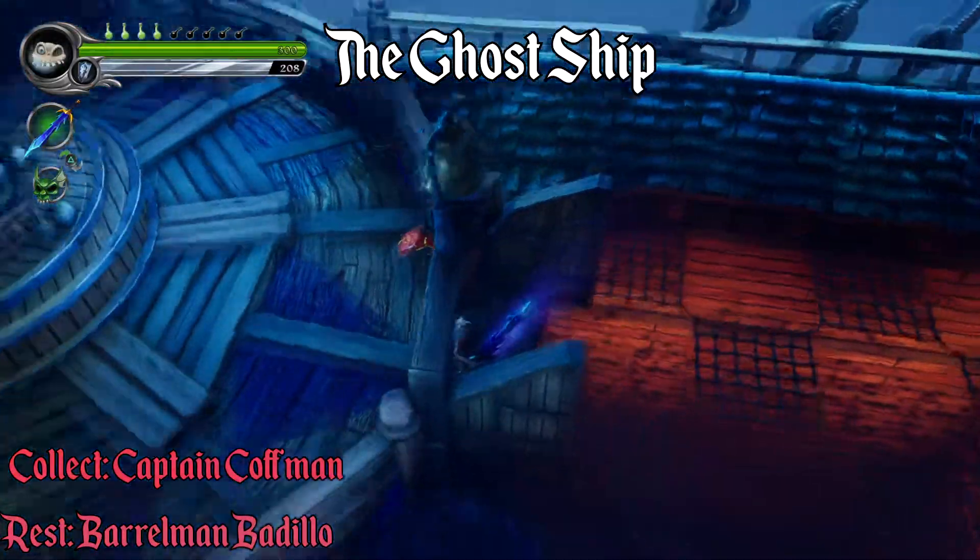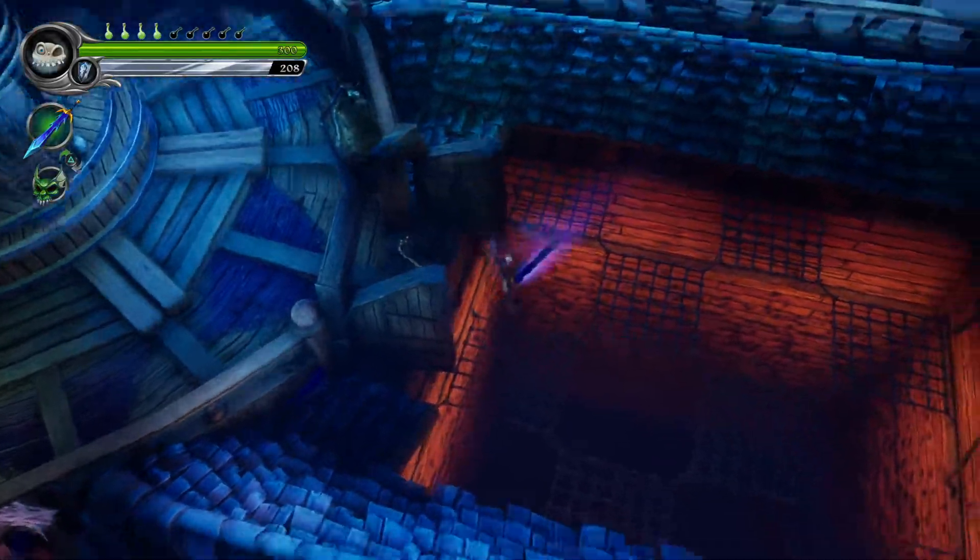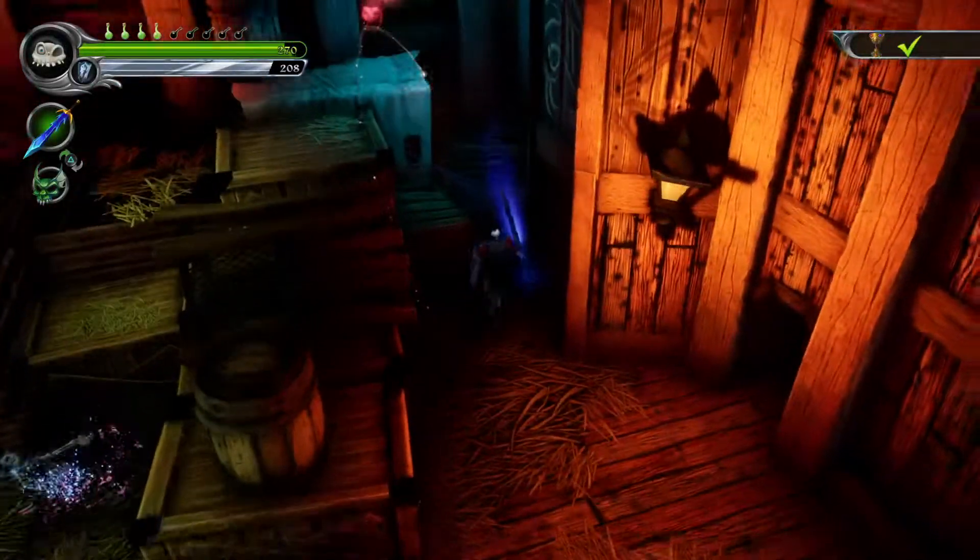In the ghost ship, as soon as you reach this area with a bunch of bouncy nets, if you jump in between them and just fall down, the soul's got to be located on the crates.